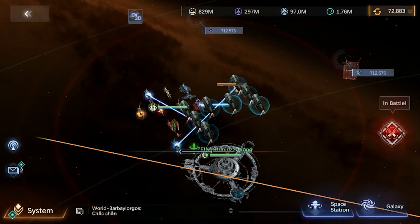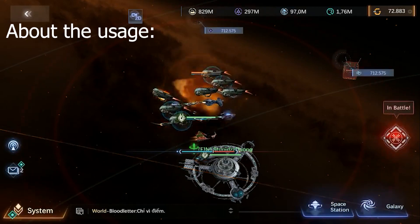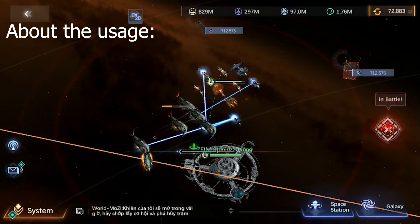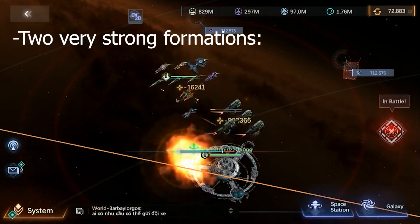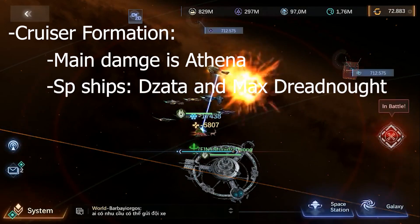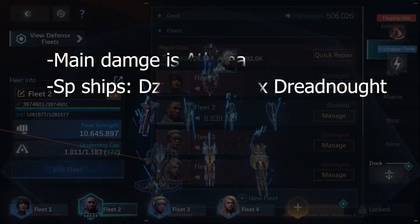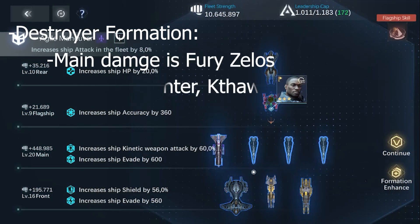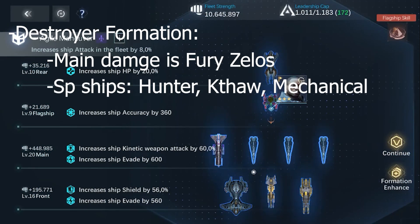Regarding usage of Morpheus: because the formation mainly adds kinetic weapon damage, Morpheus can use two very strong formations. The first is the cruiser formation with Athena as the main damage dealer and Dzata and Max Dreadnought as support ships. The second is a destroyer squad with Fury as the main damage dealer, with Hunter, Thaw, and Mechanical as support ships, arranged as shown.